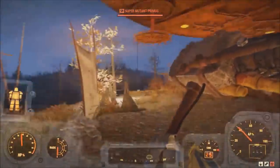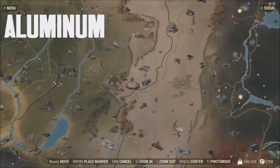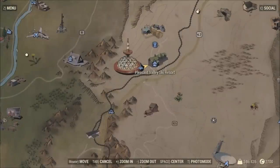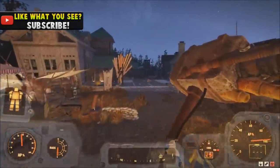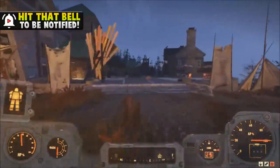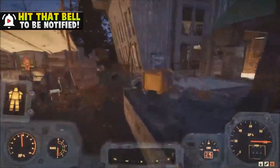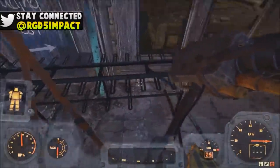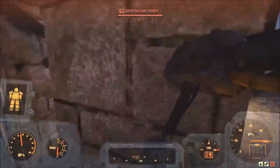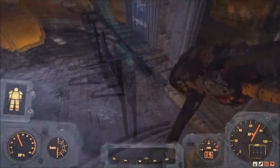Our next item is aluminum. This is one of the easier ones just because there are a lot of glitches that go with this. But if you want to get it legit just come to the Pleasant Valley Ski Resort — it's located close to the top of the world and it's overall a pretty good location. What you've got to do is go over to the ski resort where there are going to be ski poles. When you scrap them there is actually going to be aluminum in them.